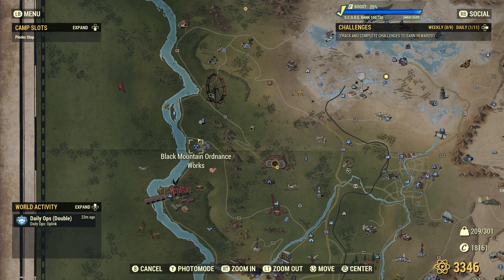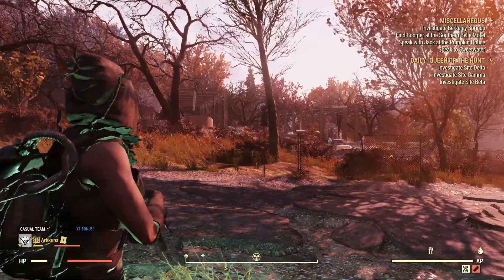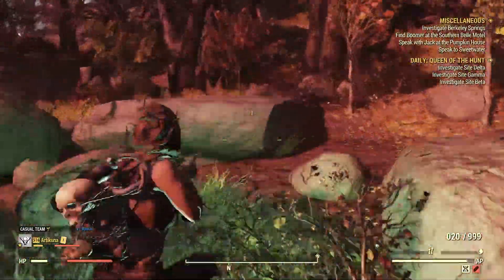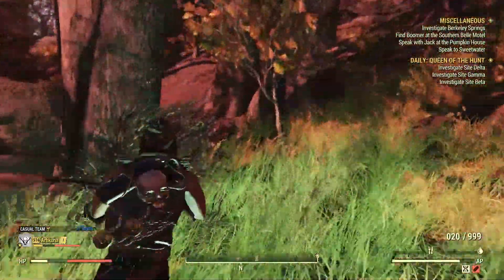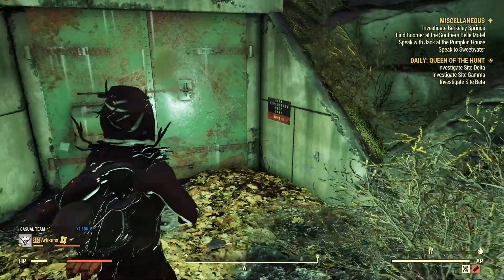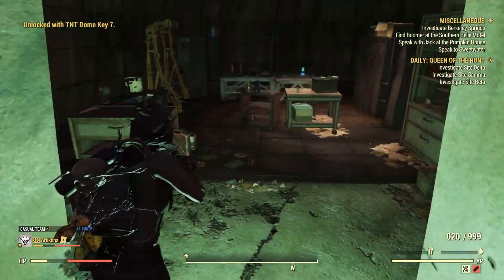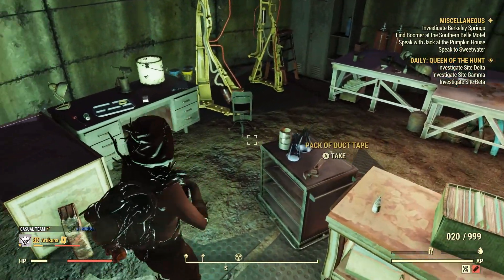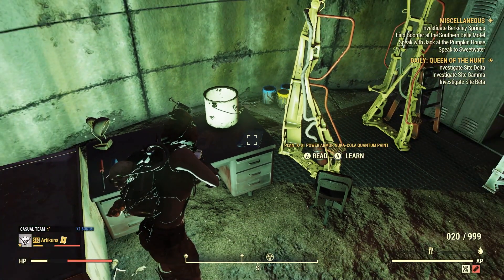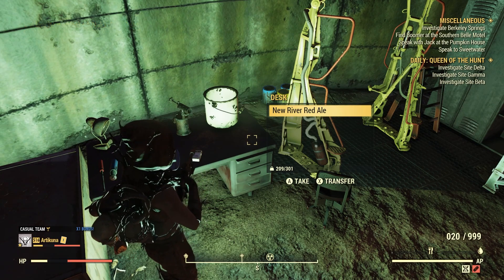Finally, the last location is the Black Mountain Ordnance Works. You'll see the main structures in front of you — turn around and follow my character. We're at Dome 7, so use the TNT Dome Key 7 to get in. Inside you will see the plan right here on the table. Learn the plan and you've now unlocked the Nuka-Cola Quantum paint for the X01 Power Armor.